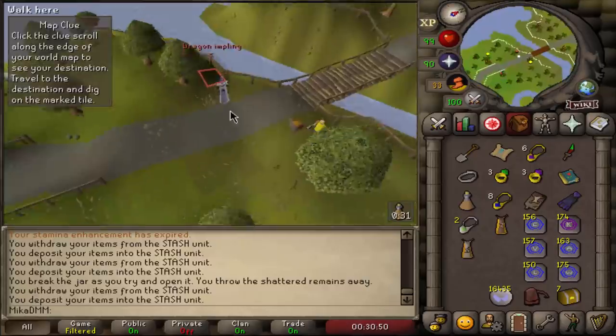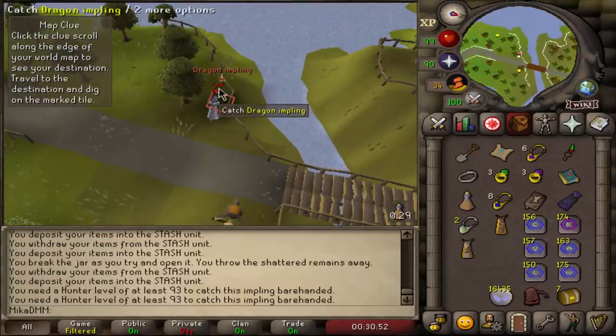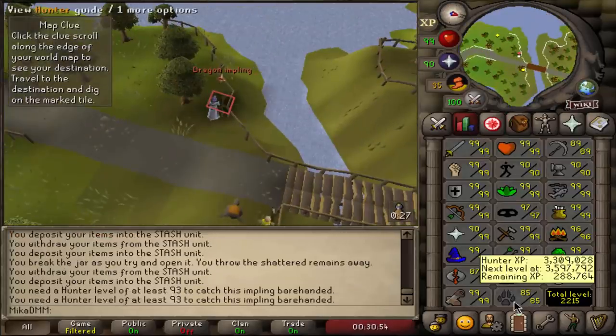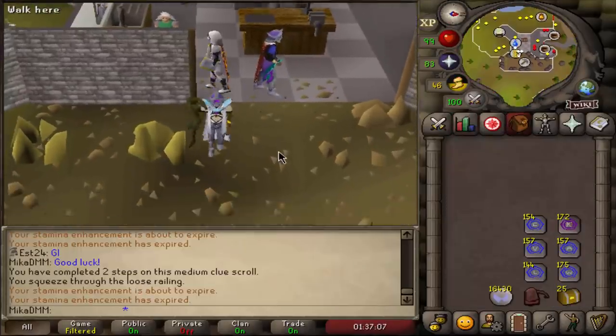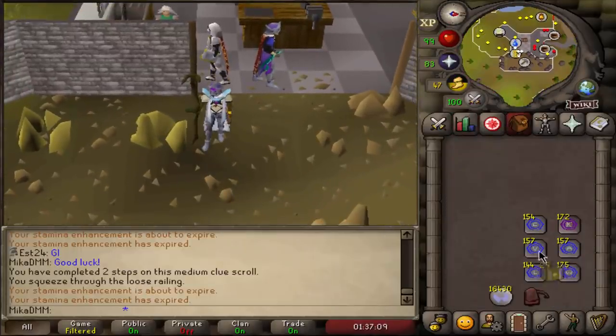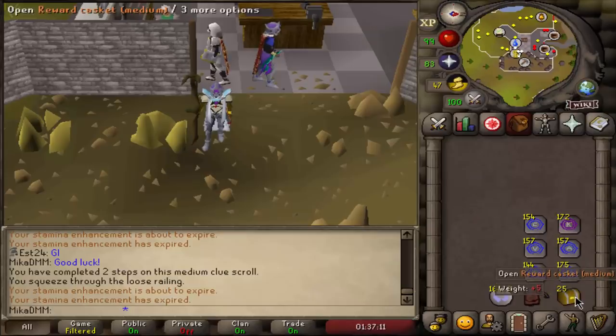Look what I found - I'm doing a medium clue and there's a dragon. I don't have the level. Ladies and gentlemen, we have a little bit of a bonus right now - 25 medium caskets. We're going to start opening them and let's see if we get lucky.